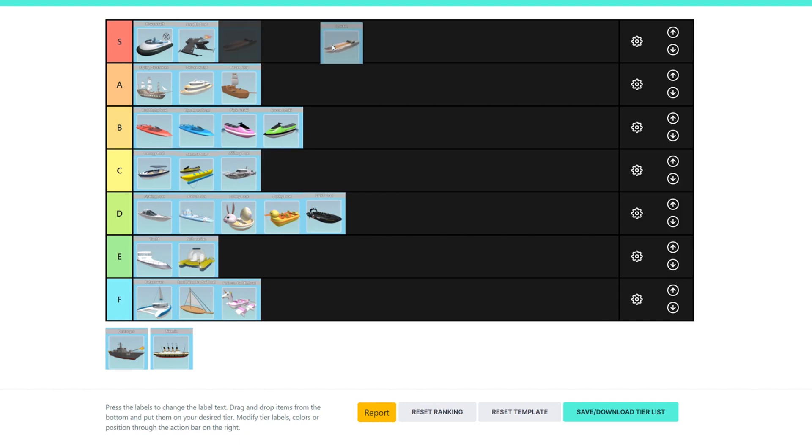So next, I'm gonna rank the Spectre. The Spectre probably has to be S tier — it's just like the best all around. It's fast, well, the fastest without paying actual money. Three seats — there's one in the back — and I just use it all the time. It's super easy to use and you can just get around places really fast.